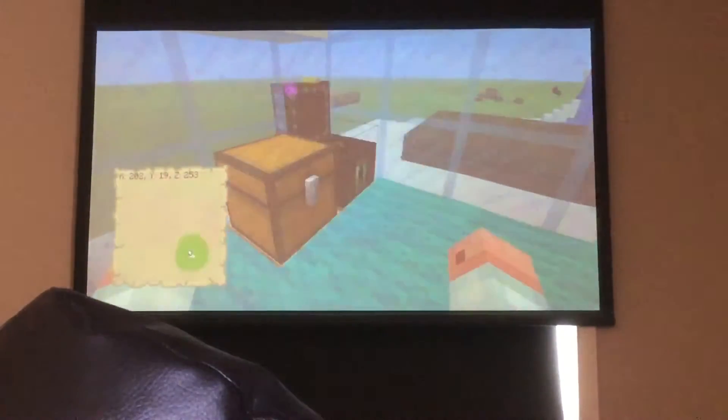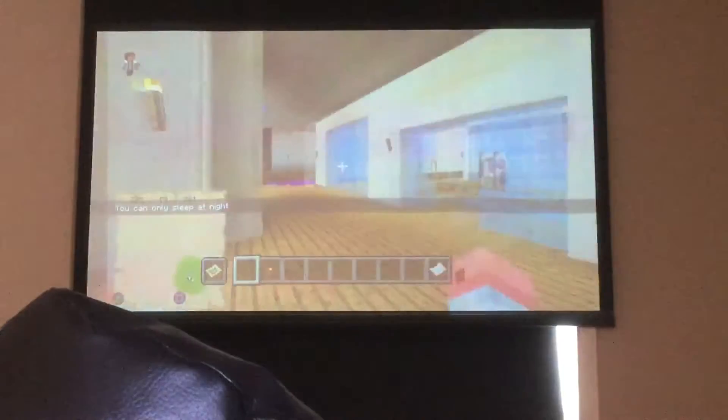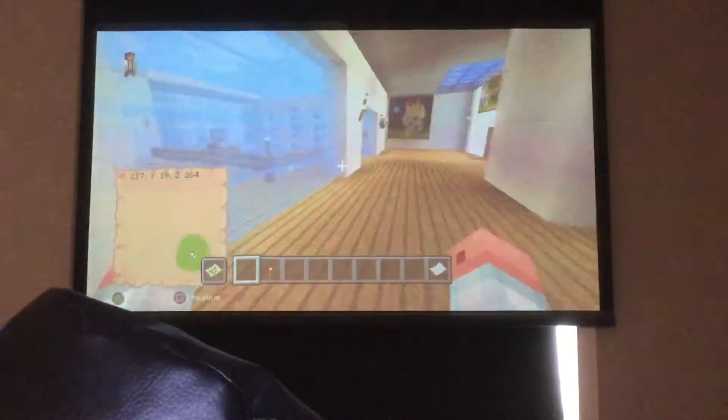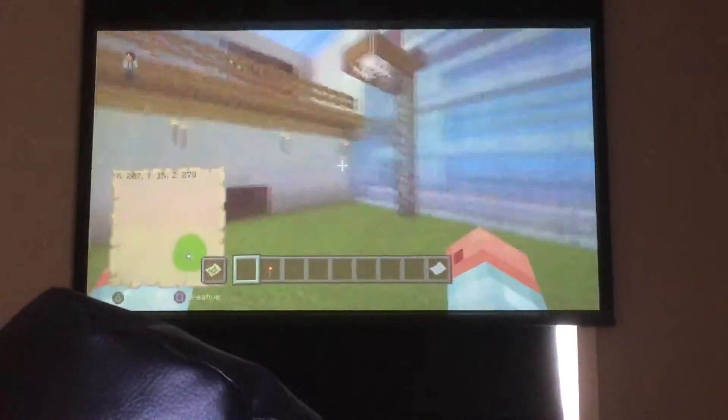Nothing special up here — just a large painting, a laptop with a camera, some chests, a bed, and a normal closet. Let's get outside. We've got a basketball net here to play some basketball.